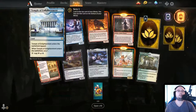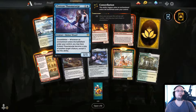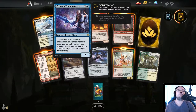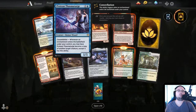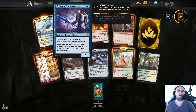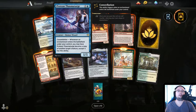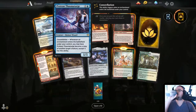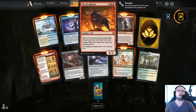Oh my god, that's a lot of new ones. Another Scryland — I just enjoy getting these Scrylands because I hate not having them. Protean Thaumaturge — 2 mana, 1/1, Constellation: whenever an enchantment enters the battlefield under your control, you may have Protean Thaumaturge become a copy of another target creature, except it has this ability. That is actually a really good card.